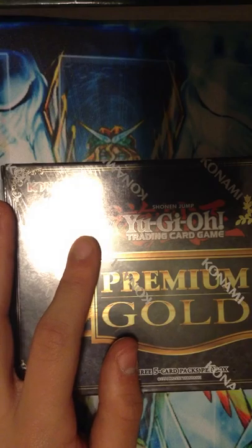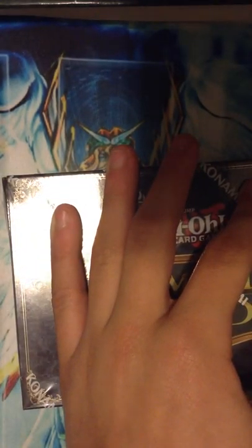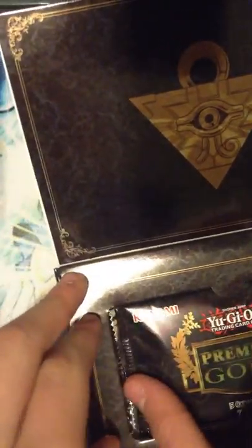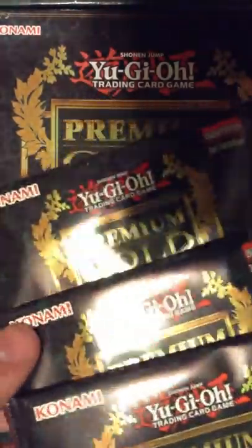I want to open this right now, so let's do this. My scissors. There we go. Let's get to opening this. Premium Gold — we have the three packs, of course. Let me get out one. There we go. Put this right there. It's kind of cool, and we have our three Premium Gold packs. Oh, that looks really nice.